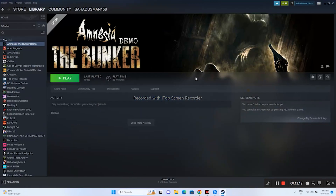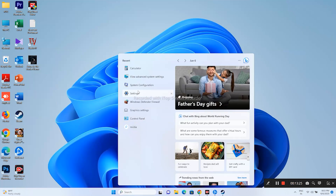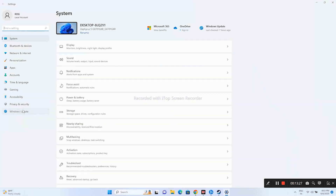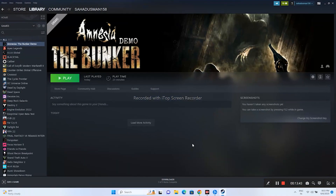Also update Windows. Go to Settings, then Windows Update, and make sure Windows is fully up to date. Running the OS on the latest update is important to avoid compatibility issues with the game.